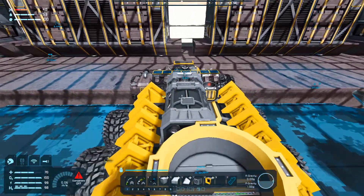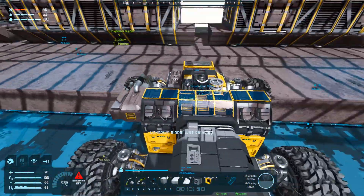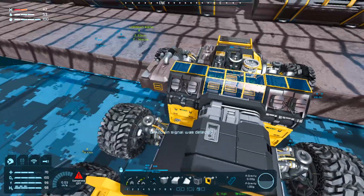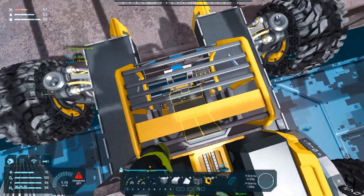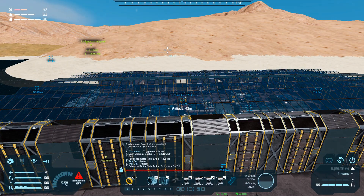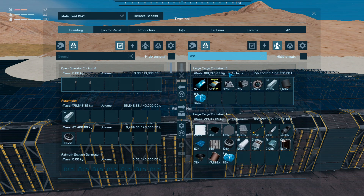We brought Tycho, who's out there on the helipad, and Tonka back for resupply. I remembered the item that I was forgetting — copper. So I loaded up on copper wire. It took a good minute, but we're back filled up with ice, almost maxed out. Here's all that copper wire.